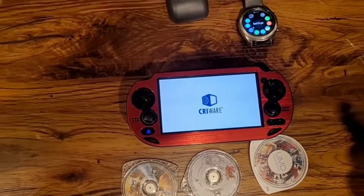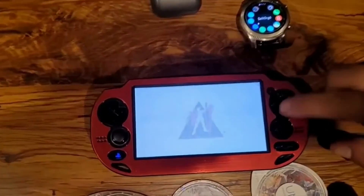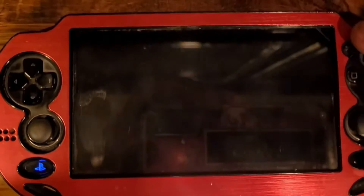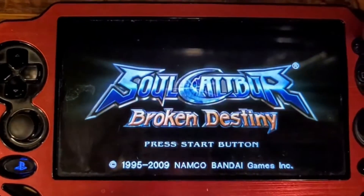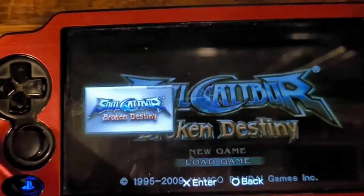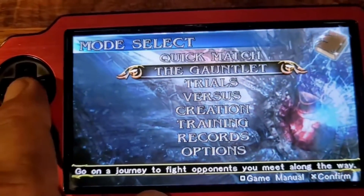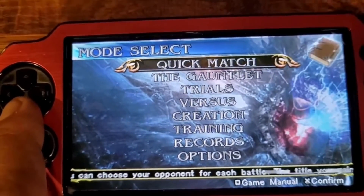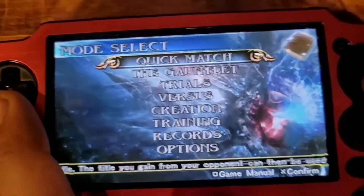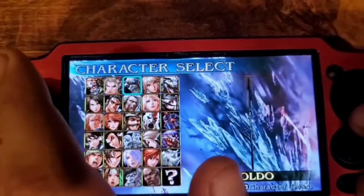Soul Calibur in HD native resolution right here with the GE Patch — look at how crispy the image looks. To remind you, this is a PSP game. You'll see it glitching out a little bit at the screen — that's gonna be a common theme when playing different games. It'll sometimes glitch out but it'll still be a very high resolution.